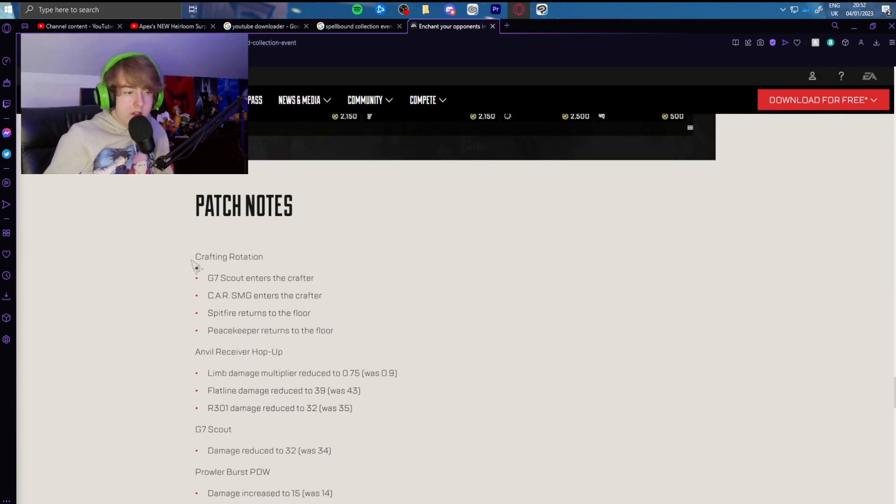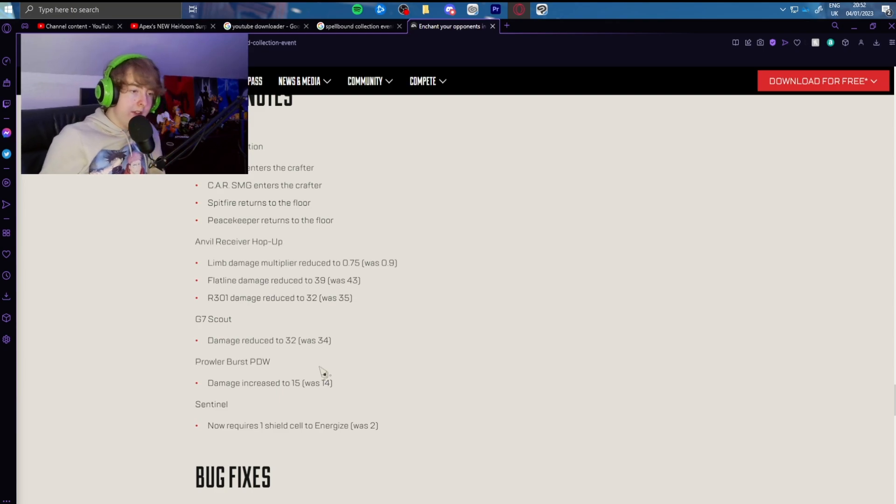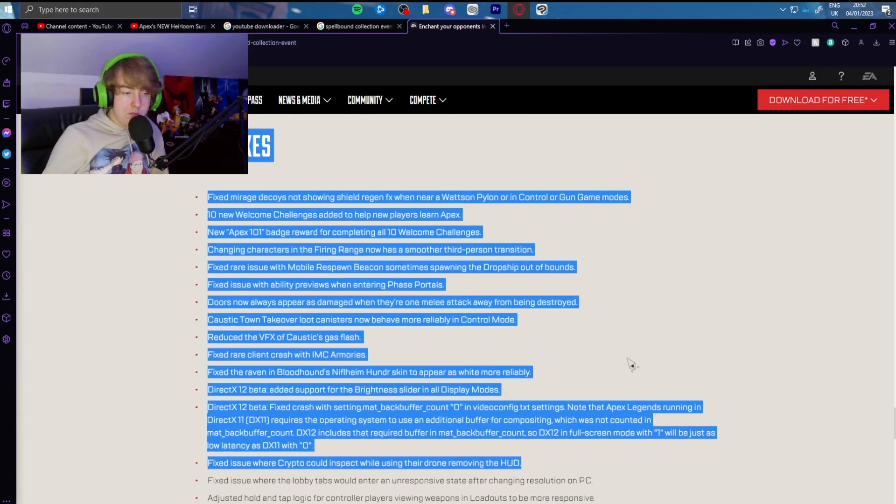Some patch notes: the G7 and CAR SMG both enter the crafter. The Peacekeeper returns on the floor. The Anvil Receiver hop-up limb damage multiplier is reduced to 0.75 (was 0.9). Flatline damage reduced to 39 (was 43). 301 damage reduced to 32 (was 35). G7 Scout damage reduced to 32 (was 34). The Prowler gets a damage increase to 15 (from 14). The Sentinel now only requires one shield cell to energize instead of two.